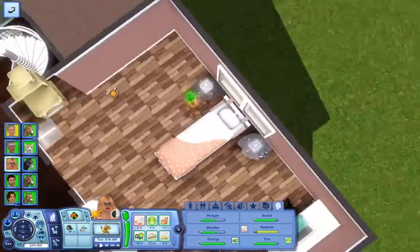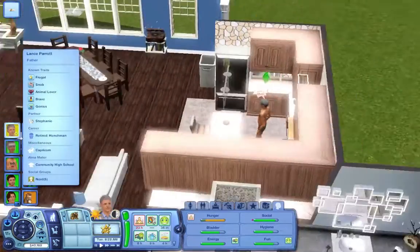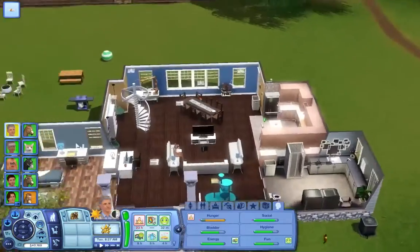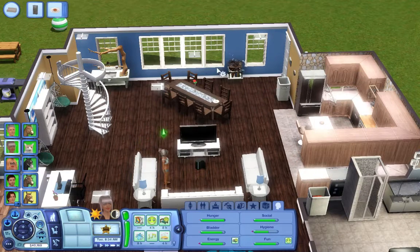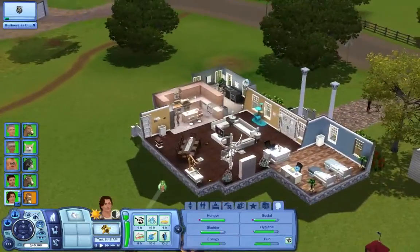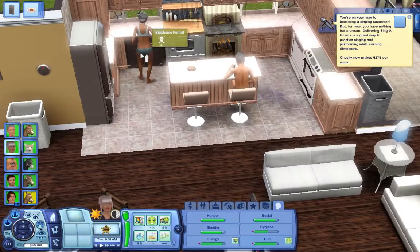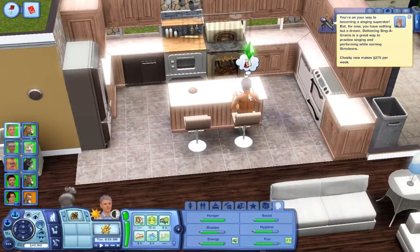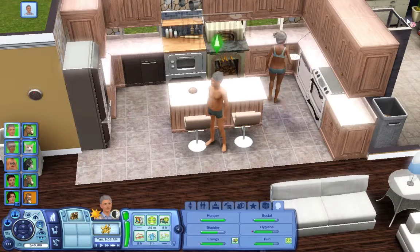That means you get to become a fairy. I just saw a comment before I started recording — they said something along the lines of make her hair mint green if she was a fairy, and jet black if she was a vampire. I think I like the idea of mint green, but of course if the pink looks better on her we'd go with the pink. Why don't you get a shower, change your outfit into your everyday.